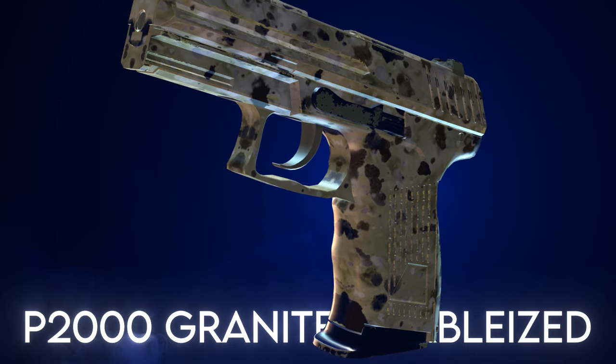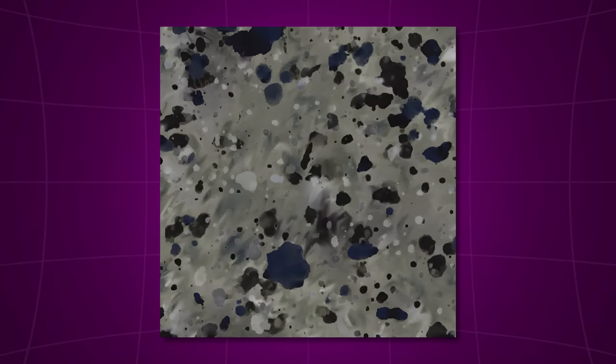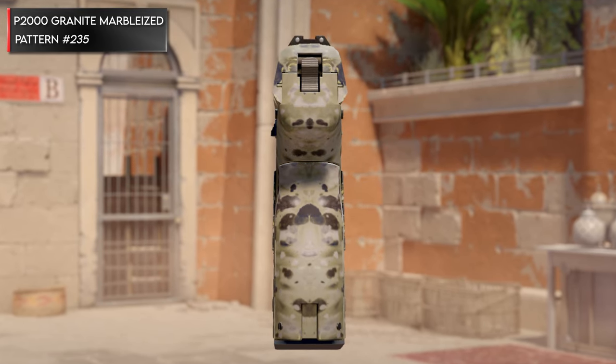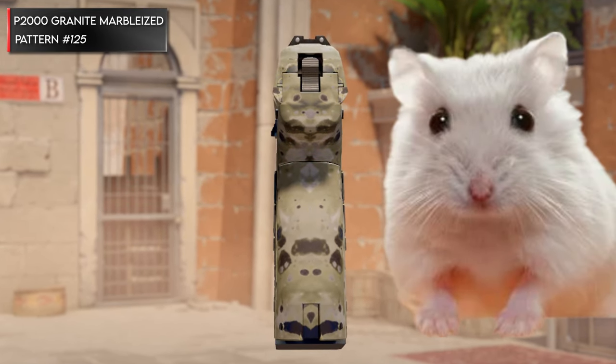Next up we have the P2000 Granite Marbleized. It's a pretty bland pattern-based skin — at least that's what you'd think if you were a CS2 skins noob. But if you look a little closer, you can actually find animals in some of the patterns. On the back side of the weapon, just under the hammer, pattern 235 features a sloth, but more famously, pattern 125 features a cute little guy — coined as the hamster pattern.